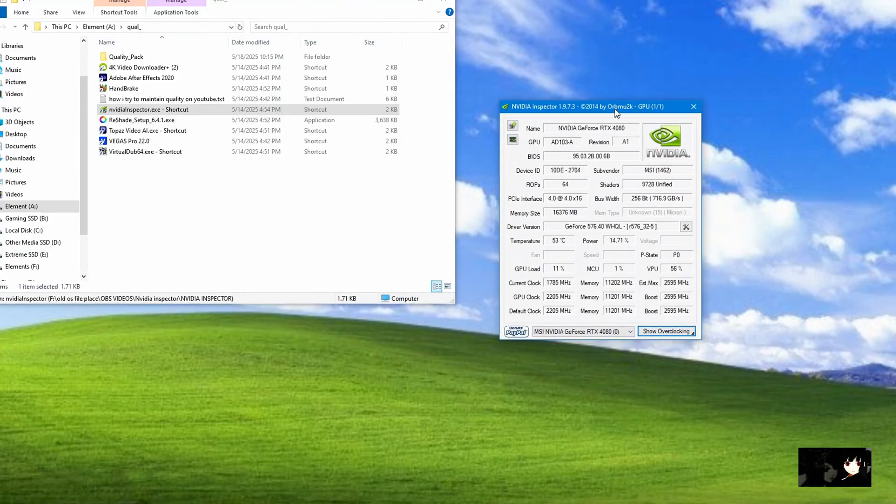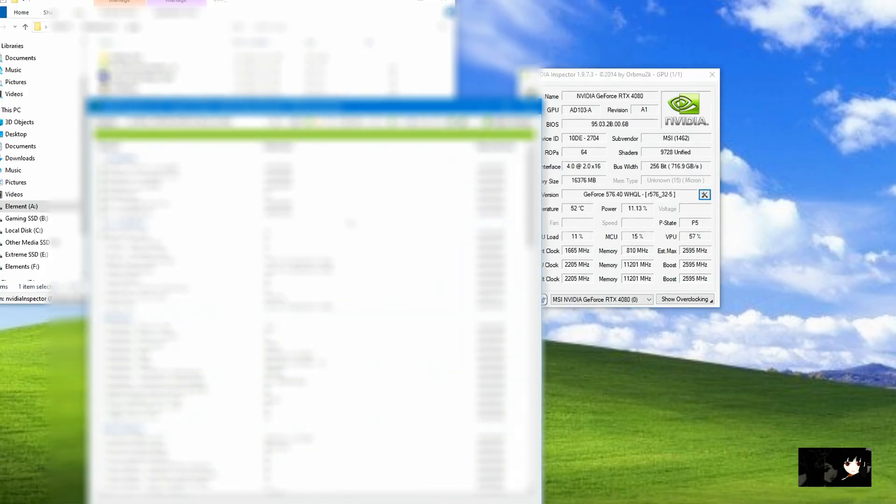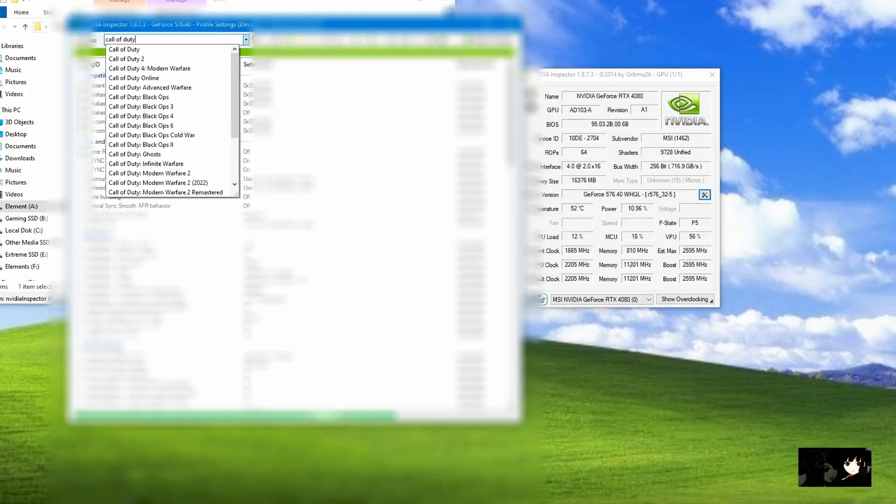For starters, let's import a proper inspector. To use this, simply open the application and click the small box on the right that shows the tools. Once you do that, this larger window should appear. Essentially we are creating, or if you bought my pack, importing inspector settings to improve the overall quality of the game like the edges, reflectiveness, and ambient occlusion in some cases.